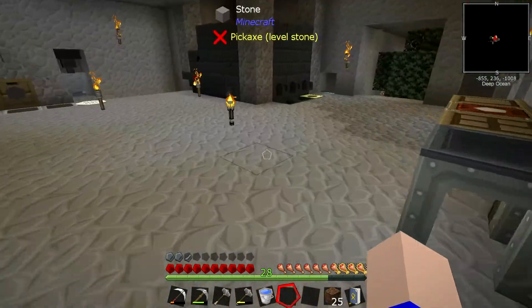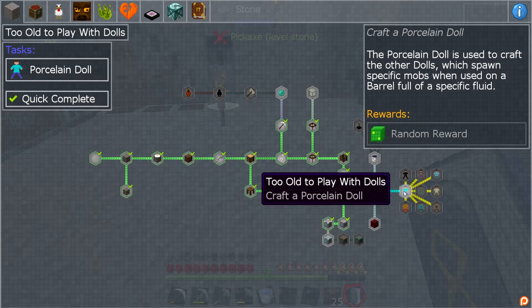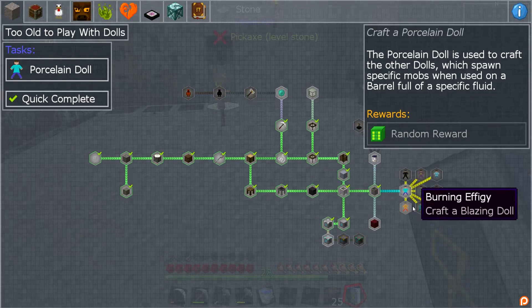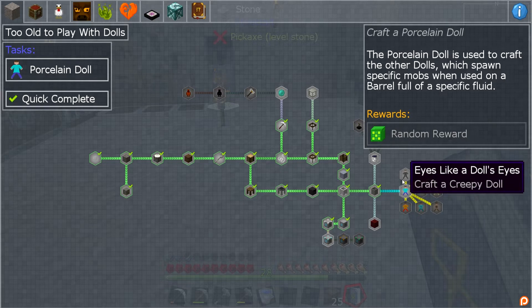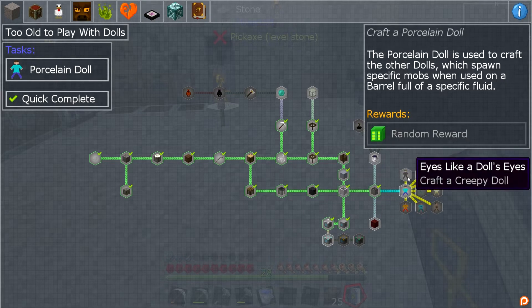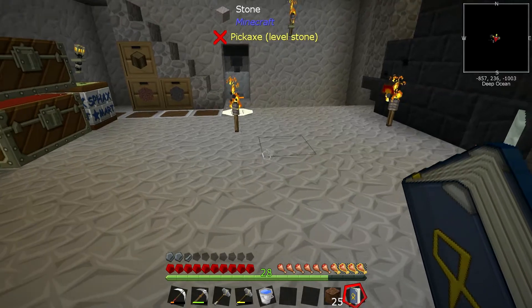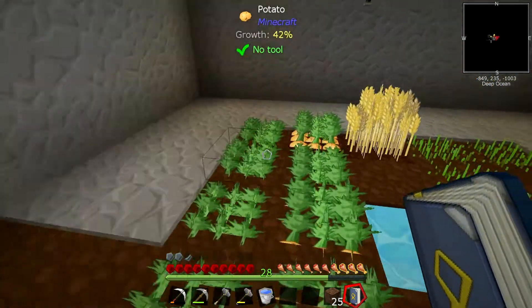There's a baby cow — all good. So the book at this point is kind of fizzling out a bit. A porcelain doll is used to craft other dolls which spawn specific mobs. I don't really feel we want to go down that route just yet. Maybe mob spawning is off in this world and a mob spawner I build won't be effective — that is a possibility. But we have seen mobs in the other world so maybe mob spawning isn't off there.